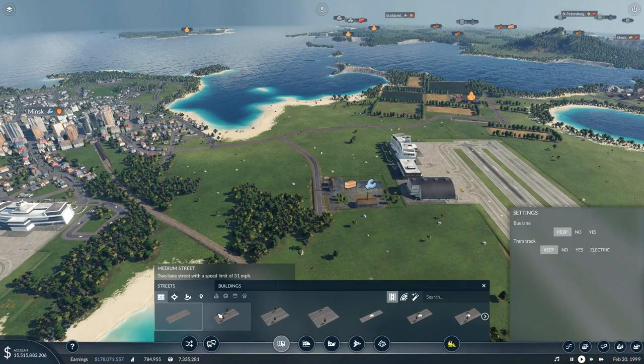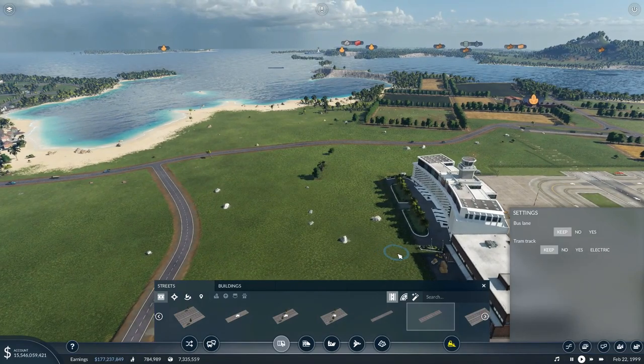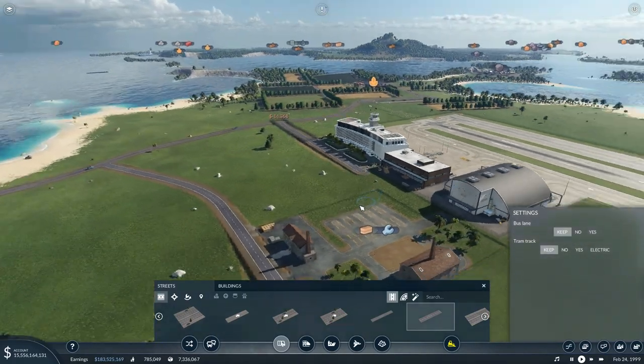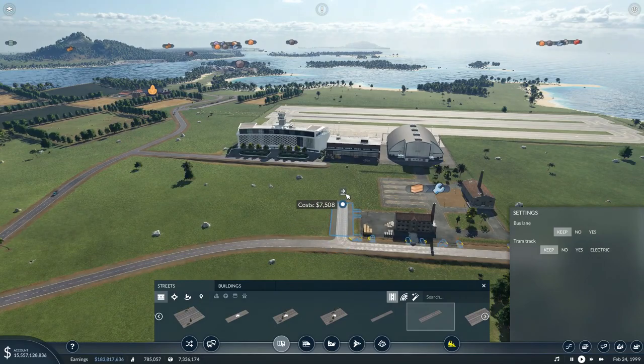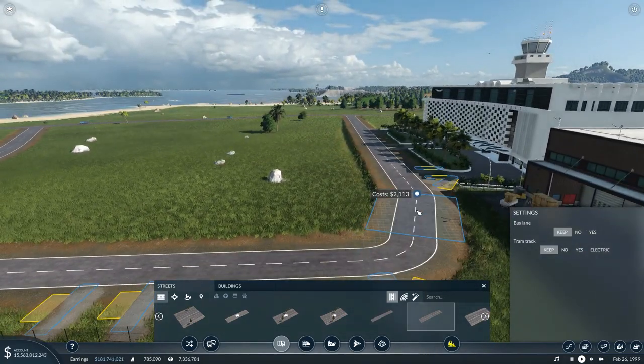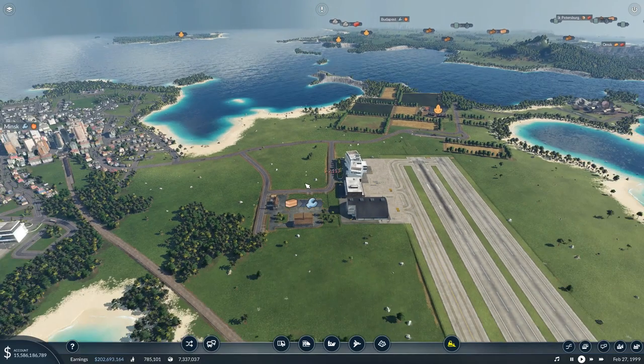Let's get a road built out to it. We want to go along here like so, have it pop into there, and then go along here. Yep, that will work nicely. That is now connected to there.